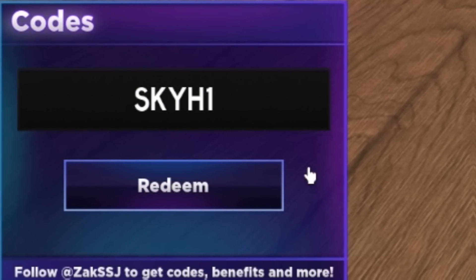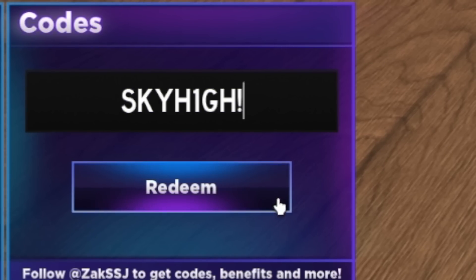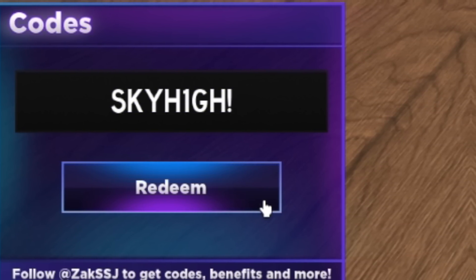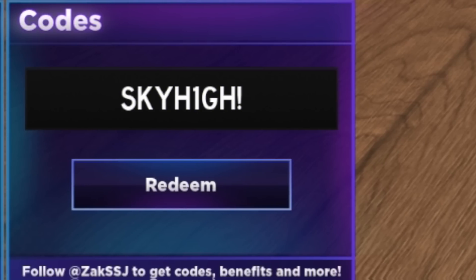Next, redeeming code Sky High — just leave the exclamation mark at the end. So it's S-K-Y-H-1-G-H with an exclamation mark. This one gives us 300 gems — not too bad.